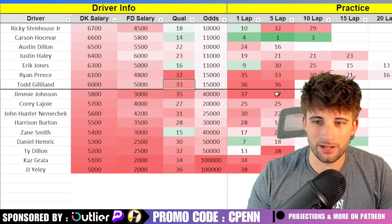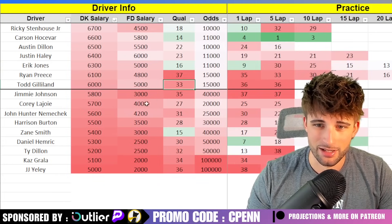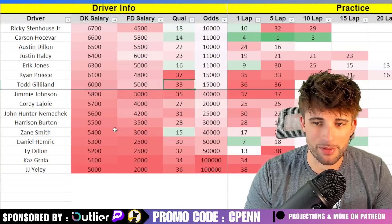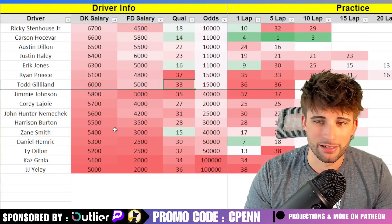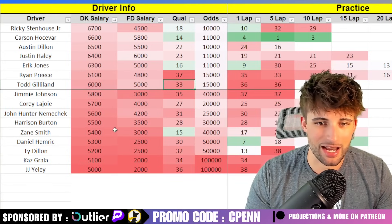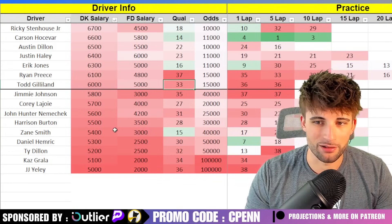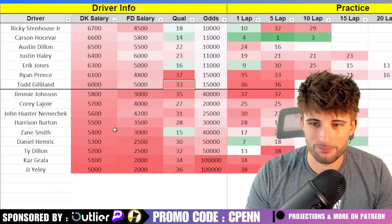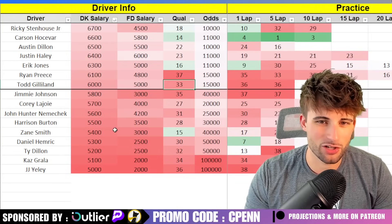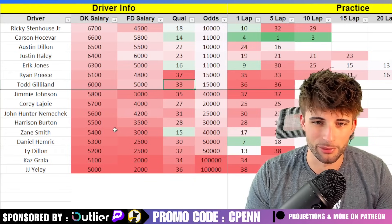Todd Gilliland starting in 33rd — I think people will play him, but I'm a little concerned about his practice speeds of 36th and 36th. Dropping to the 5K range: Jimmie Johnson — terrible every single time he races, really tough to watch. I'll be passing. Yes, if there's carnage he could sneak into the top 30, but based on speed there are better plays. Cor LaJoie will probably run borderline top 30. Nemechek will likely run second among the Spire group, Jones will be first, and Jimmie Johnson will probably crash out at some point.